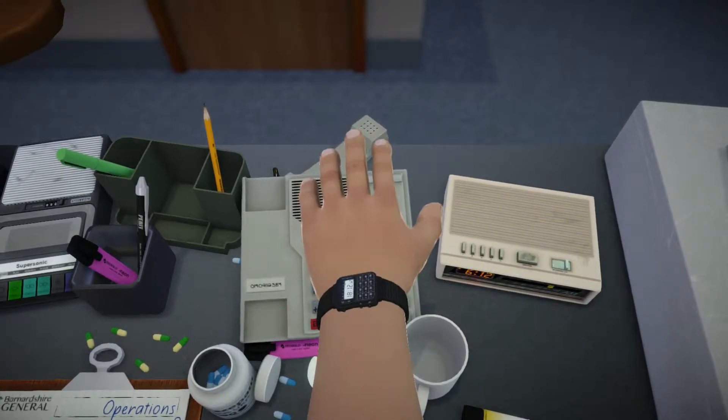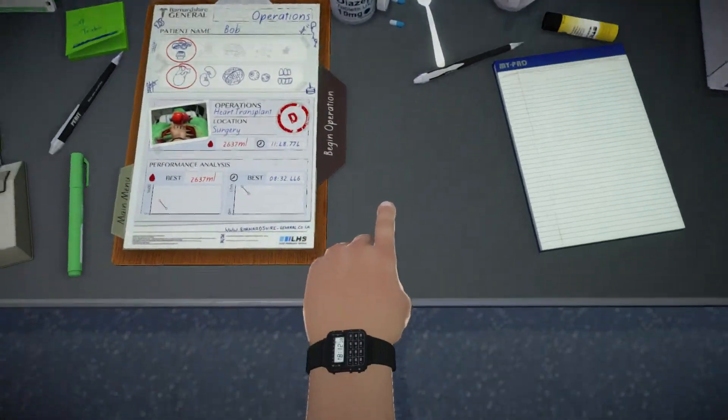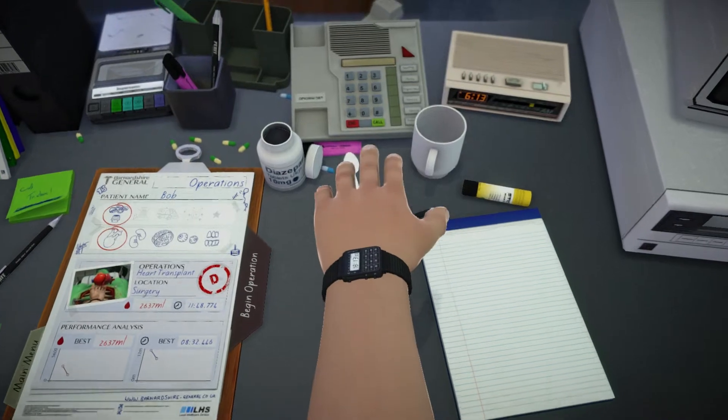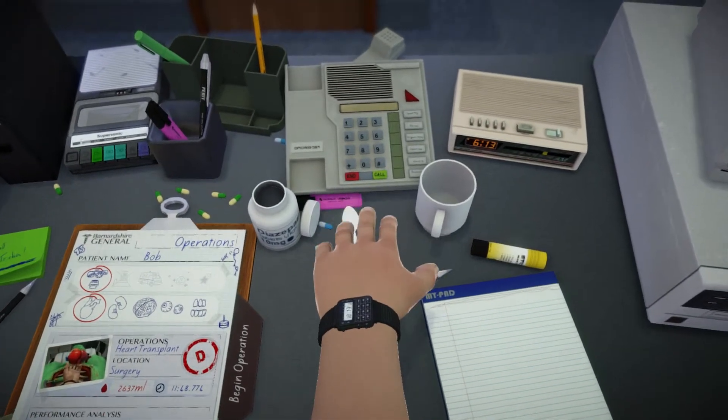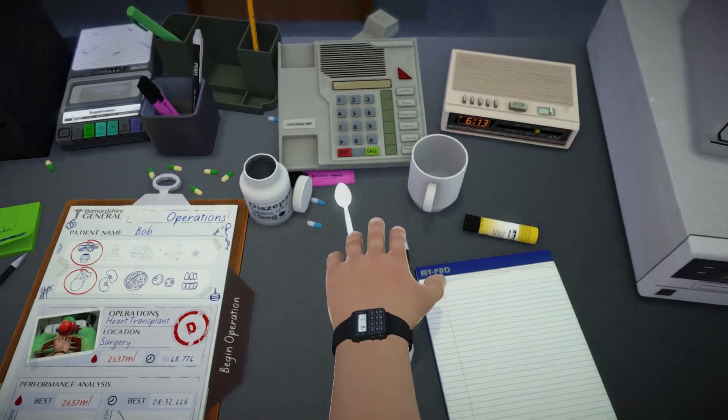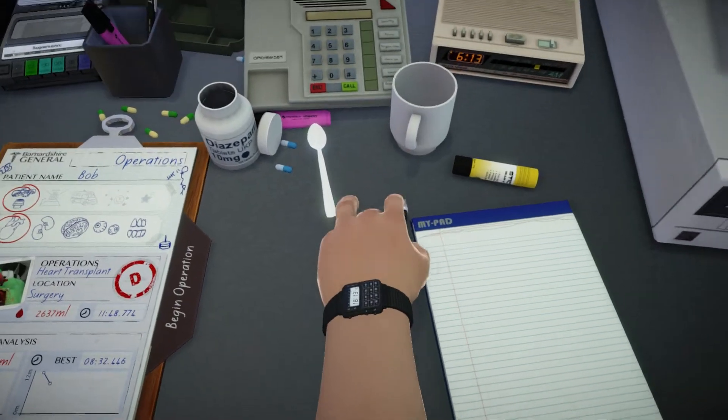What's up guys, it's Liam from Code Wall Gaming, back doing more trophy guides. Surgeon Simulator — this one is real quick and easy. This is called 'Nigel the Secretary.' Basically what you want to do is come down here and pick up the pen. It's never going to be held in a convenient way, I can almost promise that.